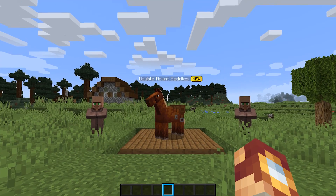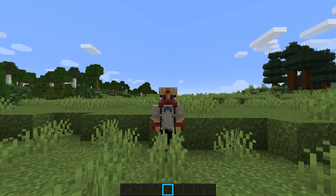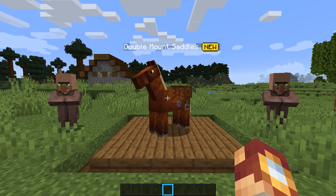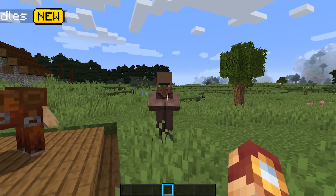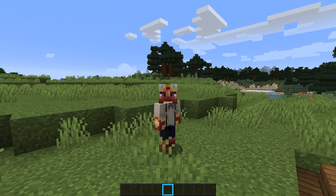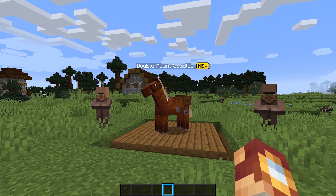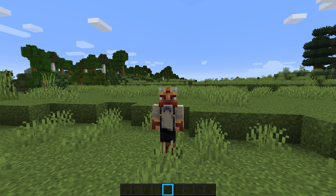Next up, we have an idea that I honestly think I can speak for everybody on — upgrades to things in Minecraft. There isn't anything that can genuinely be upgraded apart from tools and weapons, but this is an idea for upgrading an actual mechanic: saddles. Imagine being able to upgrade your horse by feeding it and taking good care of it, and eventually over time being able to support two saddles. Once you've done that, you can easily transport villagers and other mobs using that double saddle. Just take care of your horse, make sure it's fed, and eventually it would upgrade. Let me know if you'd like a video detailing that a little bit more.